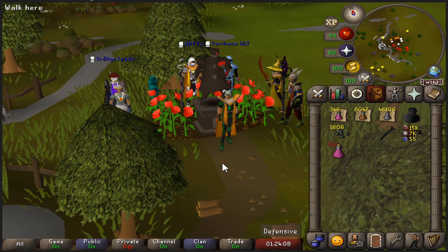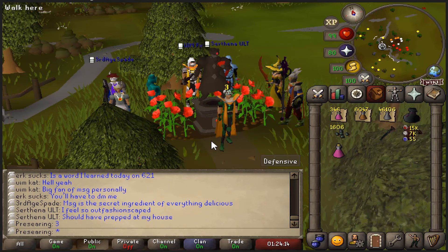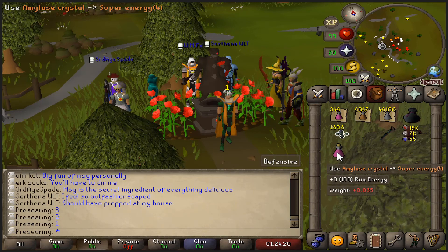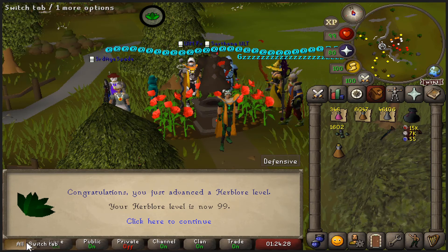I wrote in the UIM Discord and clan chat that I'm hosting a small 99 party and people came to this picturesque location at Zeah. Let's start a countdown — three, two, one — 99 Herblore has been achieved!